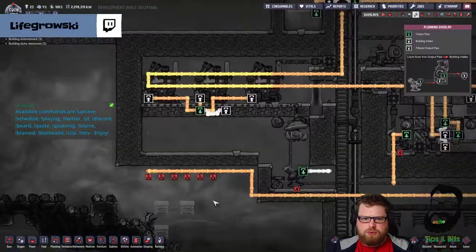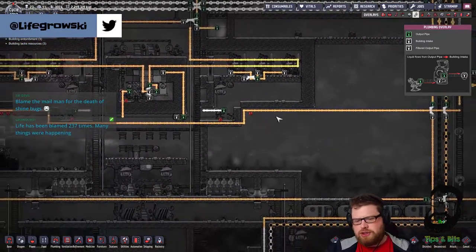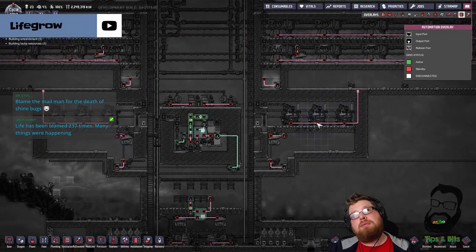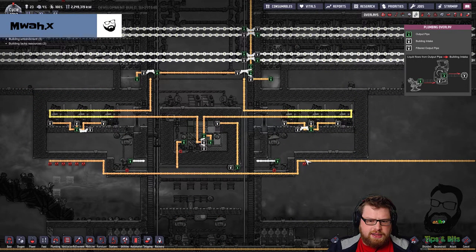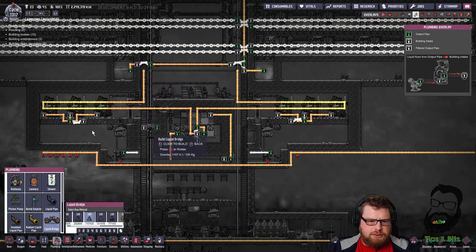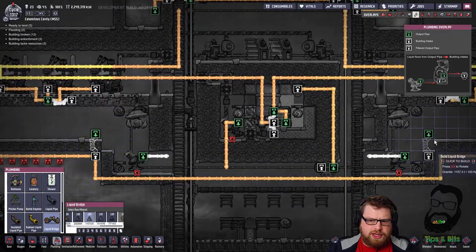I was thinking about what Machunga said before about doing a shut-off valve with its own atmo sensor automation on each side to toggle it, but I've changed my mind. I'm just going to hook the petroleum generators up - we'll connect this pipe up over there, and then we'll have a bridge on each end.